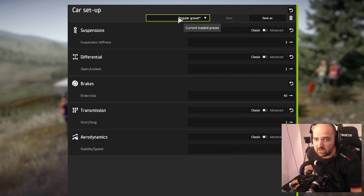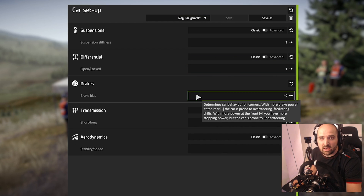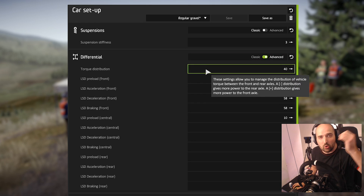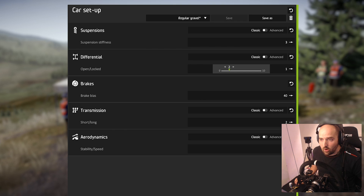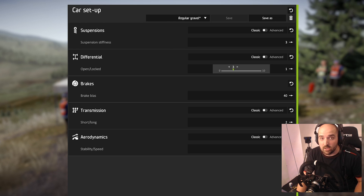We're going to go with the car setup here. I've moved the brake bias a bit further to the rear so the back of the car comes out on the brakes. I've also tweaked the differential so that the torque's mostly on the rear. It might not be the fastest thing to do, but it's what I like to do.